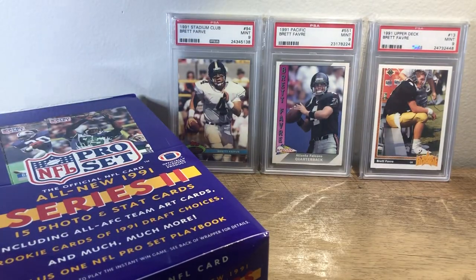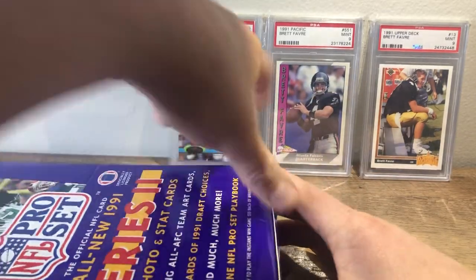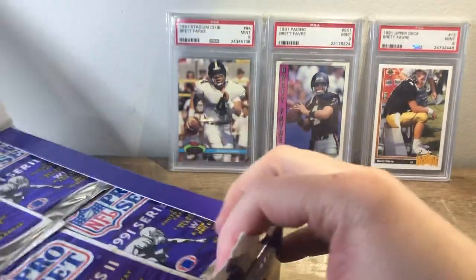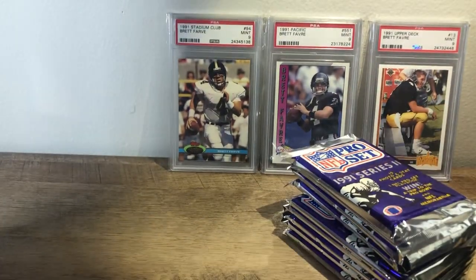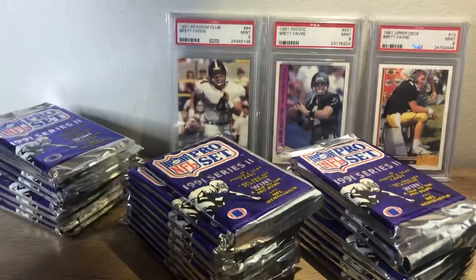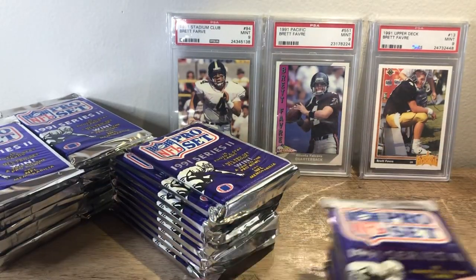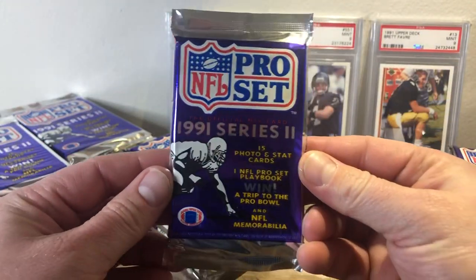All right. Like the other one, 36 packs. And this one, I think, has 15 cards instead of the 14. So we're getting a lot of extra stuff. These are in foil packs instead of like those plastic packs that Series 1 was in. Pro Set 91 Series 2. Let's get started.